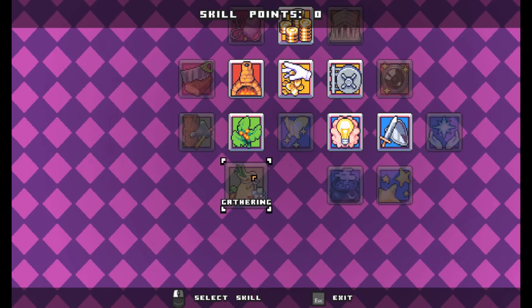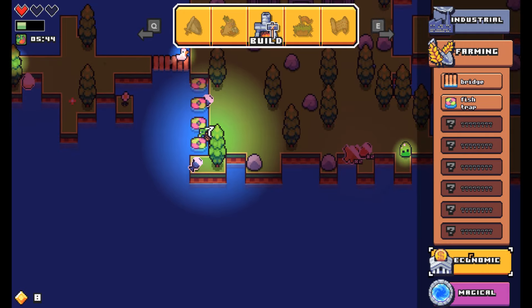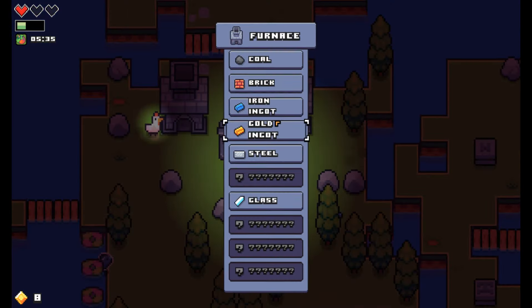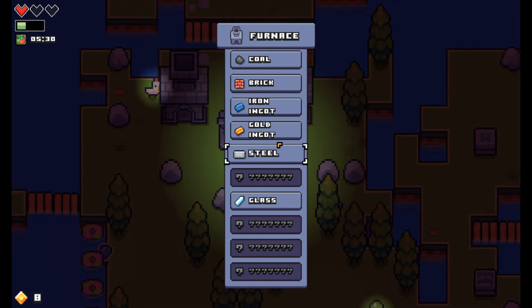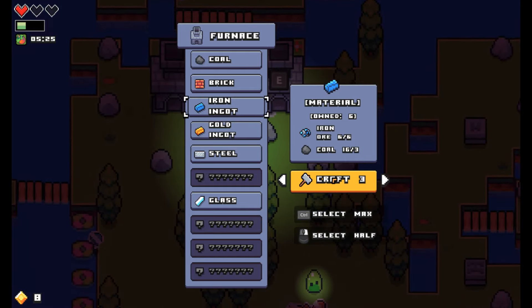We need more bag space. I need to make a vault. I 100% need to make a vault. Three steel — okay, three steel. What is that gonna take? Four gold ingots. Ugh, there's no gold ore. I guess let's go ahead and make that.